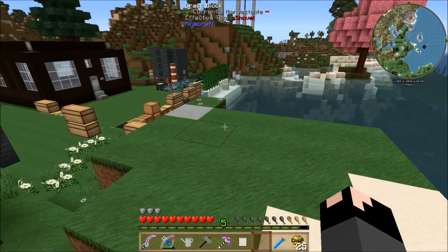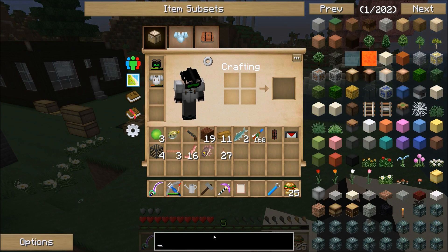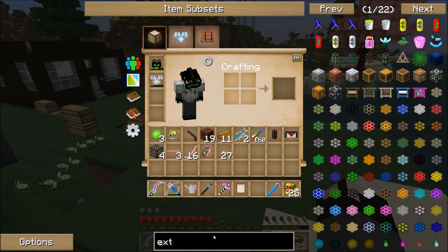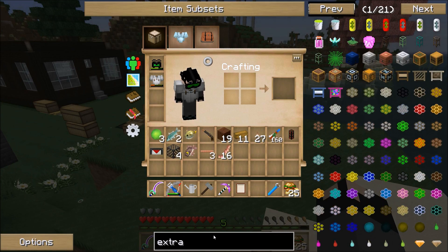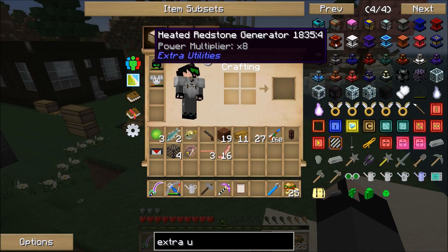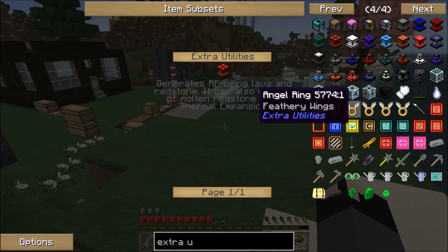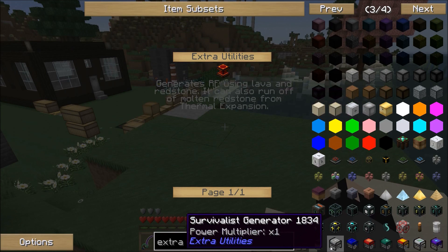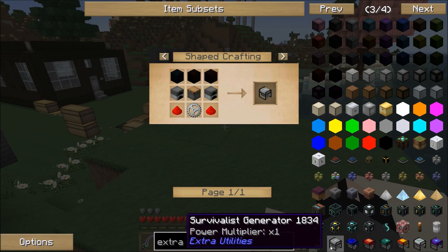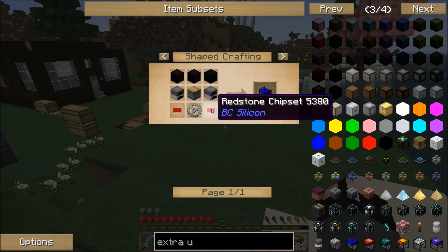And power has been nerfed. If you go into Extra Utilities and decide to go Extra Utilities power — like making a Lava Gen — there is no recipe. They removed it. The only recipes you can make are the Survivalist Generator up to Tier 64, and the Furnace Generator up to Tier 64. For the Furnace Generator you need the Assembler I showed you downstairs — this is Tier 1.